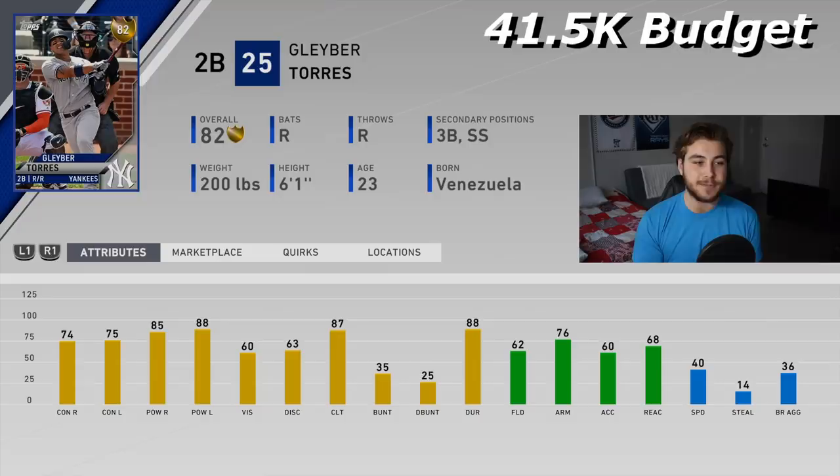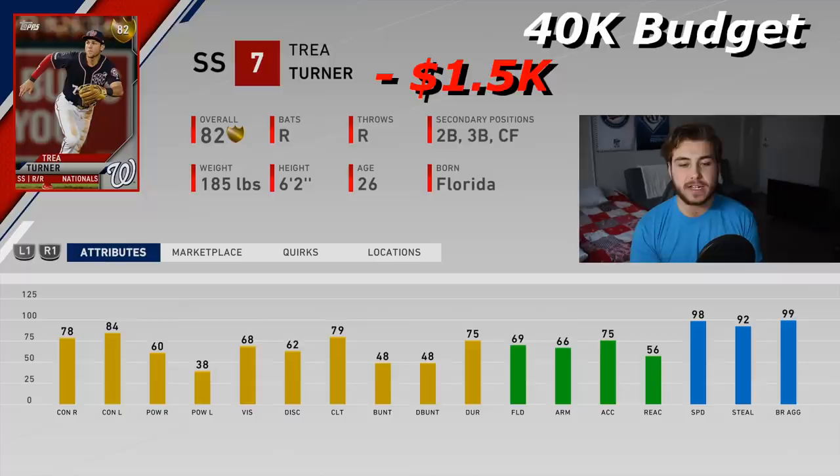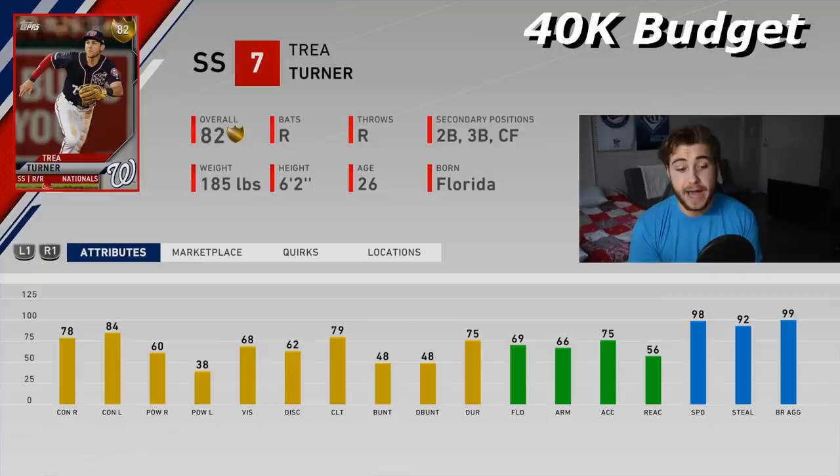You always want to have a speed utility guy, and there is nobody better than Trea Turner. He's going to have pretty much maxed-out speed, can play the middle infield and center field as well. Pretty good contact — 78 and 84. Nothing crazy, but the speed is really what you're looking for. If you're in a tight situation late game and you need that run, if you have a runner on second base, a single can win it. You want a guy like Trea Turner who can also field a lot of positions.